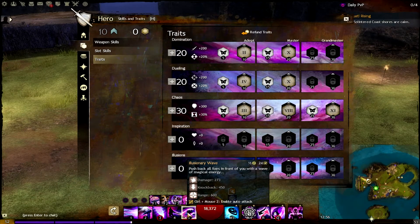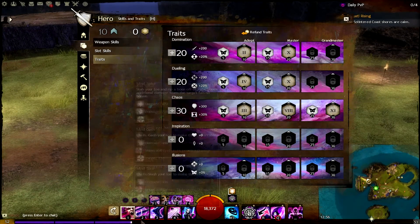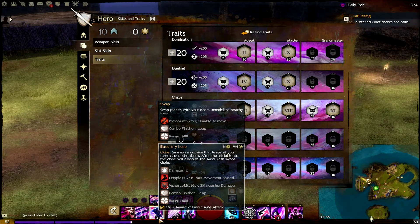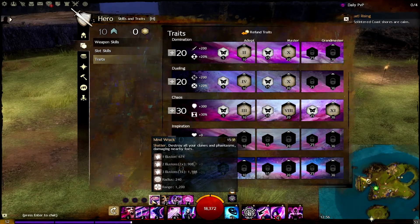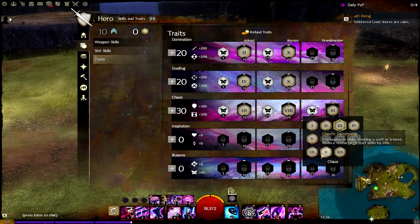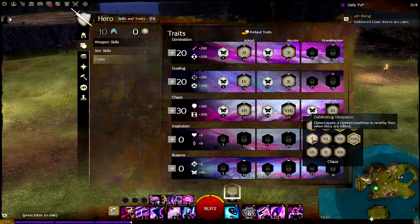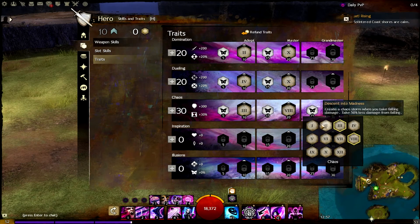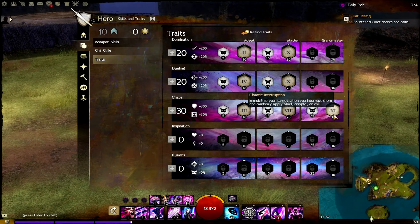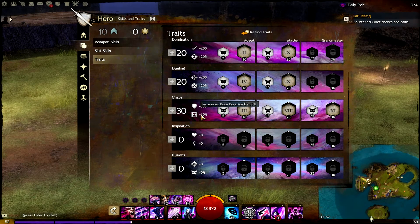Then you have two choices: you could just wait and decap the point while he's Immobilized and maybe he's even Chilled, or you can use that Immobilize to Immobilize again and bring your burst on the target with 100%. I think Chaotic Interruption is just the best thing you could take. You could also use another stun break or the trait that lets clones apply random conditions, but I don't think it's worth it. I would definitely go 30 here because you need the boon duration on your might stacks, otherwise it's not worth spreading them to your team.